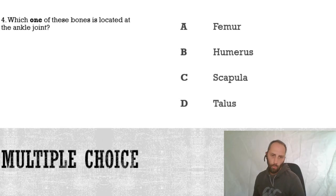Question four: which one of these bones is located at the ankle joint? Is it the femur, the humerus, the scapula, or the talus? Again, put which one you think is the correct answer.